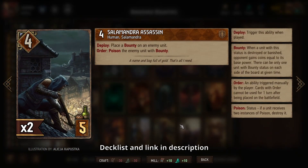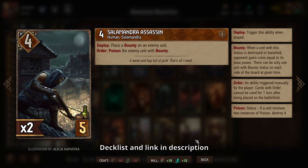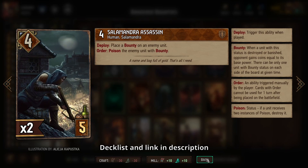Even more bounty with Salamander Assassin — mostly for the bounty here, although if you have both of them in the same round you can use the orders to get rid of something with bounty as well. Just bear in mind these two guys are your only source of poison, so they're mostly here just for additional bounty.